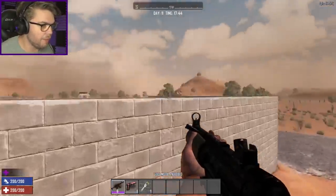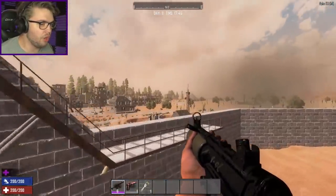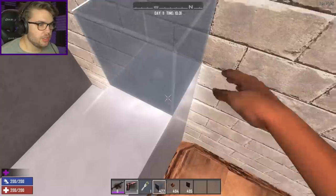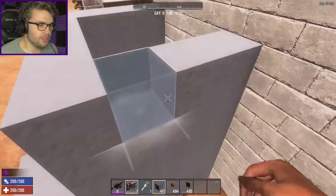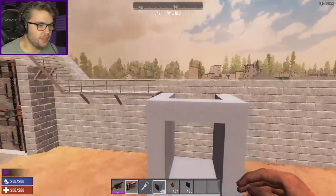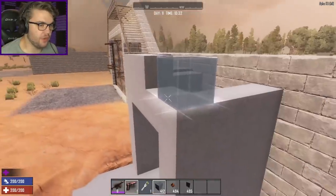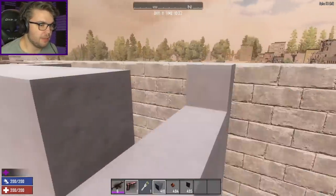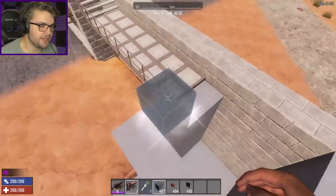I decided I was going to come up with some sort of solution for my front gate to stop the vultures coming in — make this a wall for the sky as well as the ground. The first part of my idea is to have some sort of tower on this wall. You need a high elevated position to shoot down on everything, and that's where the protection for the vultures is going to be.